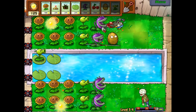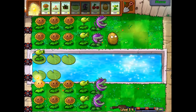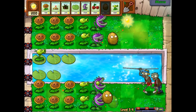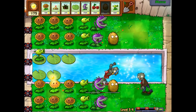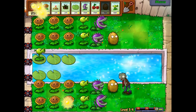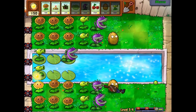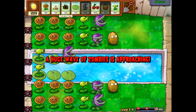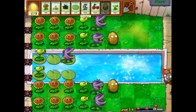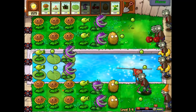I'm gonna start putting some Peashooters in the water lanes because they will be helpful there. Get more lily pads out. I have not died once in this playthrough so far and I want to keep it that way throughout the entire game. I want to have two rows of Peashooters in the water lane. A huge wave of zombies is approaching already — that was really quick. Levels that have three huge waves have the first wave come up pretty unexpectedly quickly. It gets a little concerning.